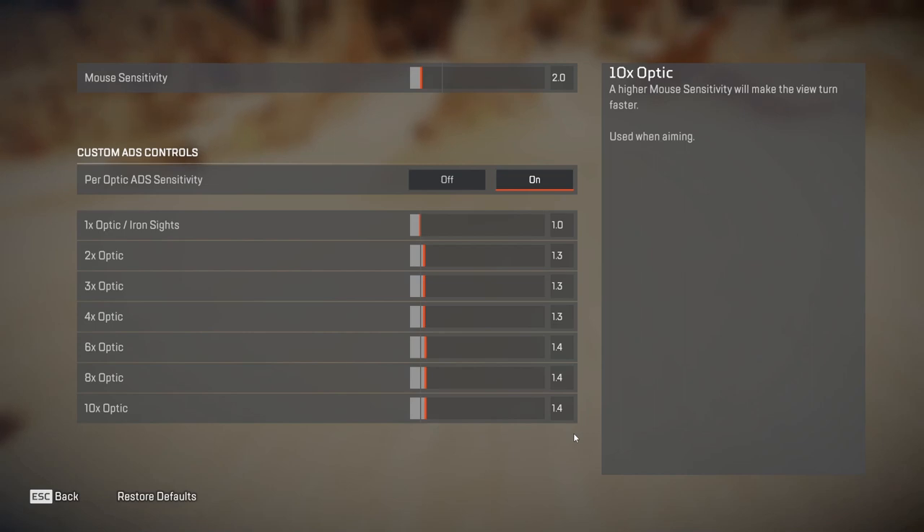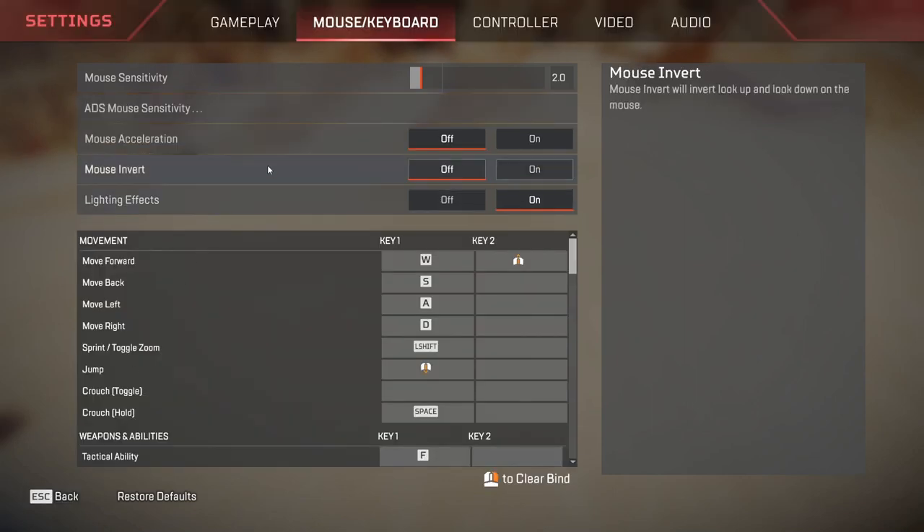Do make sure to check out my video on how to perfectly find your sensitivity. Mouse acceleration is turned off — you always need this as off. Mouse inversion: if you would like to play inverted you can turn it on, else it is off for everybody else. Lighting effects is not that required; it can be on or off.